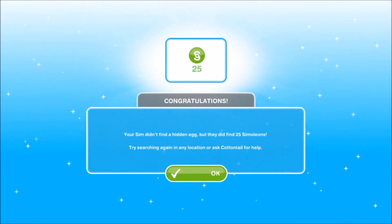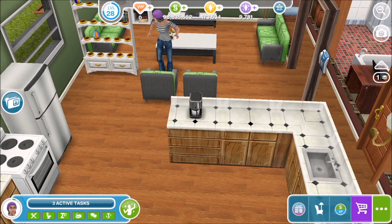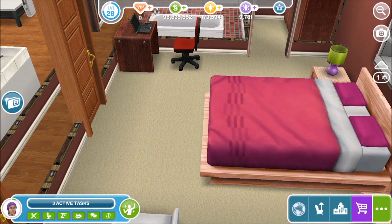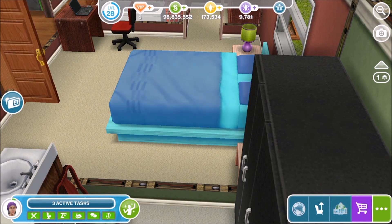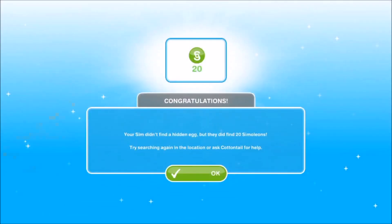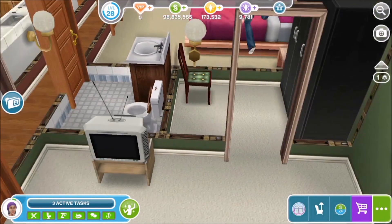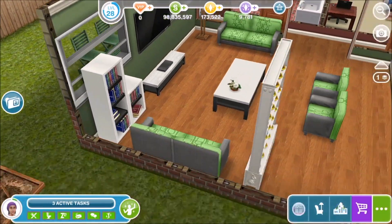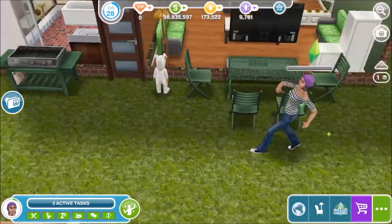The amount of simoleons varies — it seems to be between 20 and 25. You can also ask Cottontail for help. What I would advise is to have 2 sims searching 2 separate objects and 1 sim asking Cottontail for help at the same time, saving you time on the quest. Asking Cottontail for help is going to take 22 hours, so I definitely have a sim doing that from the start while the other 2 search. That's really going to help you out time-wise.